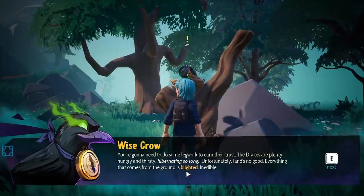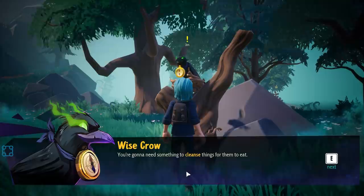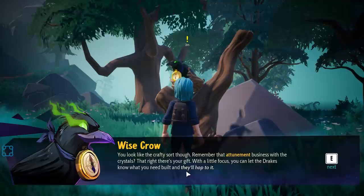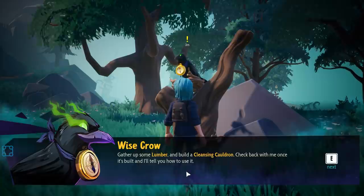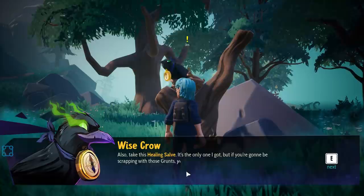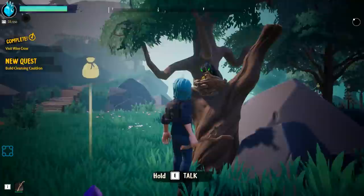The crow continues: 'You're going to need to do some leg work to earn their trust. The drakes are hungry and thirsty — hibernating so long. Everything that comes out of this ground is blighted, inedible. You're going to need something to cleanse things for them to eat. Gather up some lumber and build a cleansing cauldron. Take a couple of glowstone shards to get you started, and take this healing salve — you're going to be scrapping with those grunts and you'll need it.'